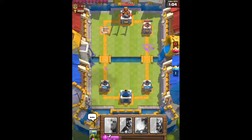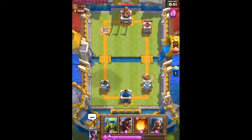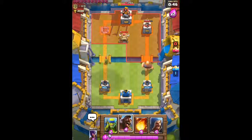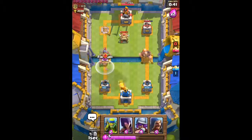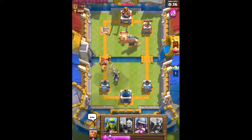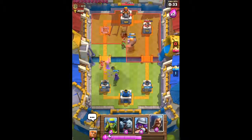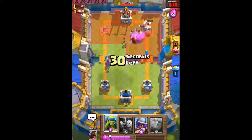This time he's not gonna miss with that Arrow. We load up on Elixir and play it slow, forming that Giant combination. He's probably going to pressure us on the left side because he really needs to take that tower down. So we send out our Hog Rider behind the Giant. He's attacking on the left side — we use Fireball to take them out and the Witch finishes them off. On the right side, the Hog Rider and Giant are targeting his tower.